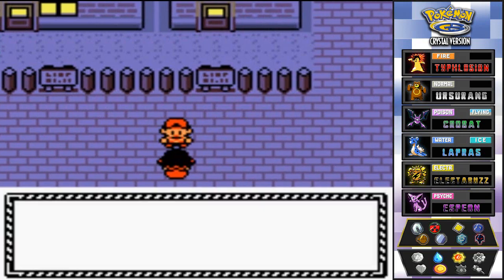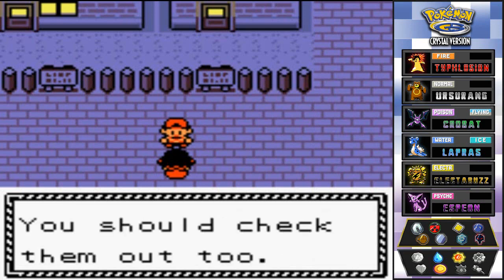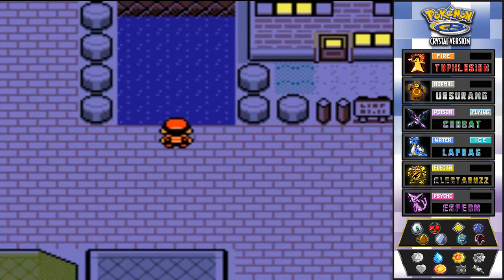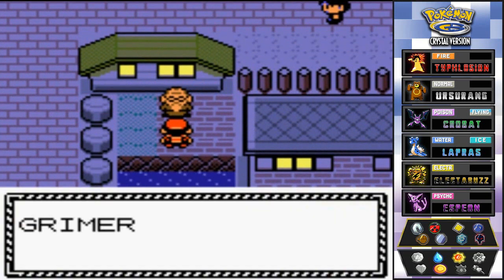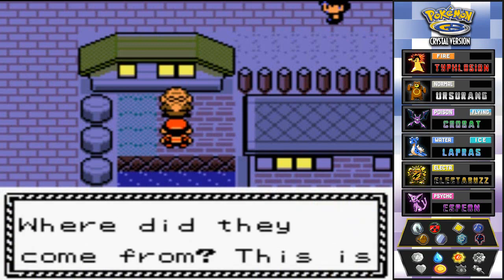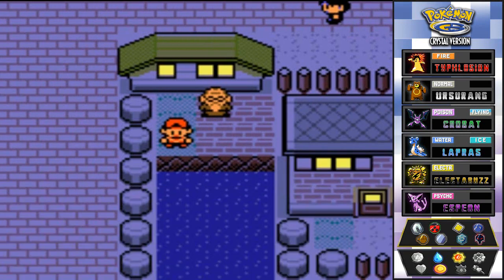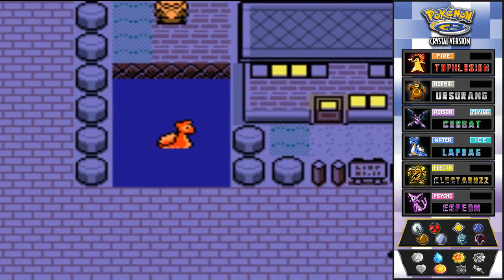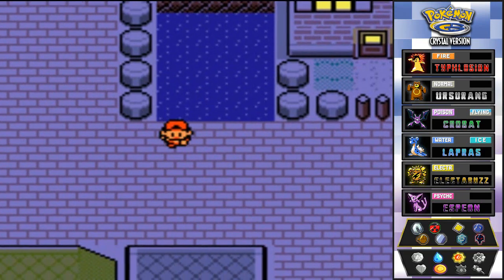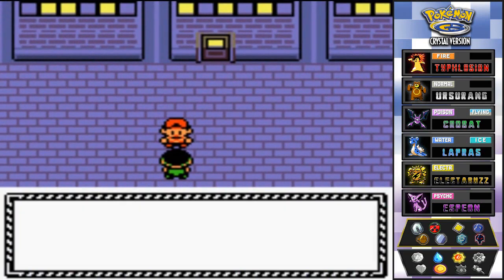Let's surf right here — go Nessie! An NPC says: 'Grimer have been appearing lately — see that pond in front of the house? Grimer live there now. Where do they come from? This is a serious problem.' You can actually find Grimer right in here, guys. I want to know how this guy even gets into his house.